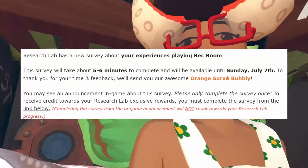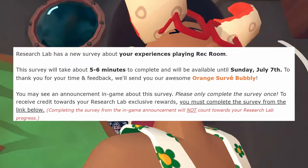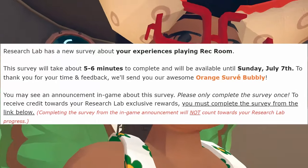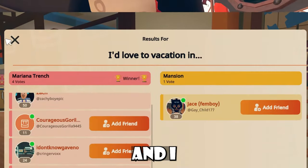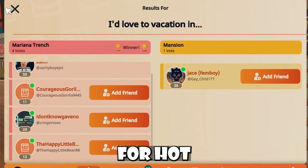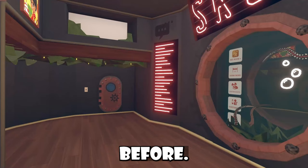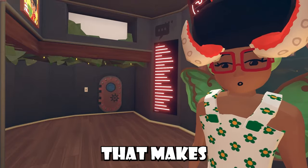We received a new Research Lab survey. Rec Room said: 'Research Lab has a new survey about your experiences playing Rec Room. It'll take about five to six minutes, available until Sunday, July 7th, and your reward will be an orange survey bubbly.' It also came to my attention that we now have a results page for Hot Picks — I'm not sure if this is totally new, but I've never seen the results on an actual UI before, so I thought it was pretty interesting.